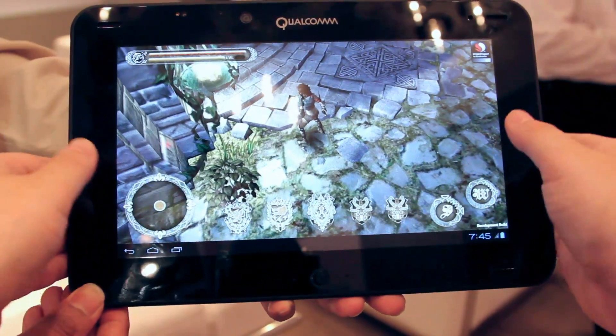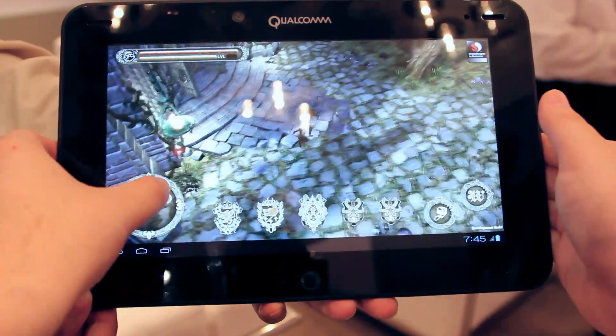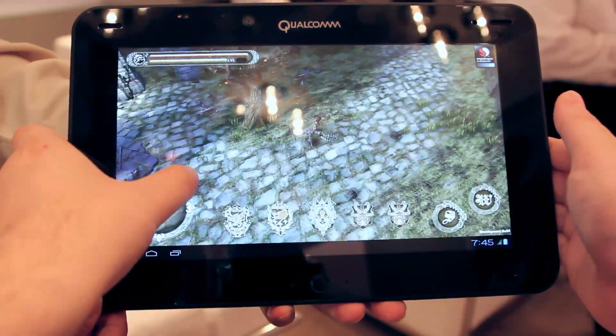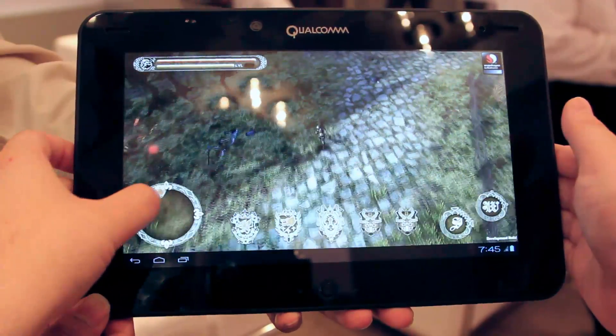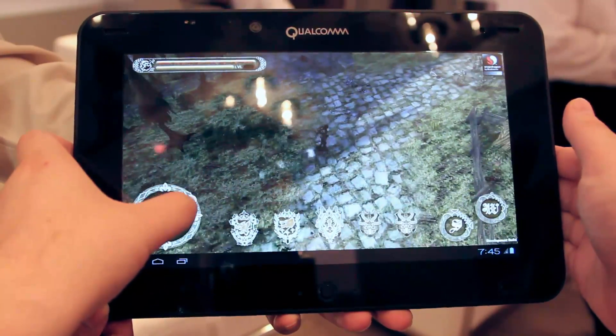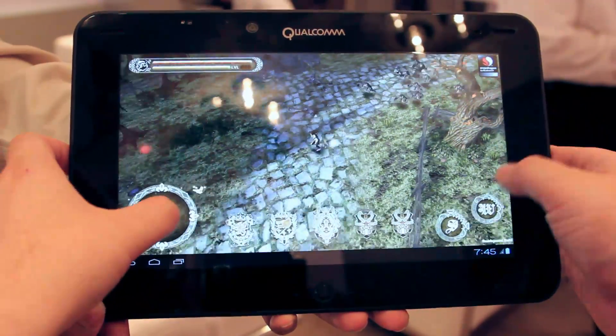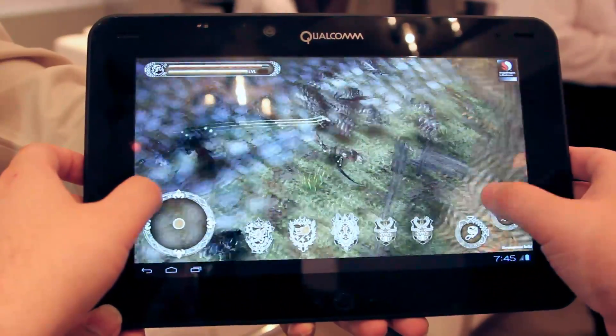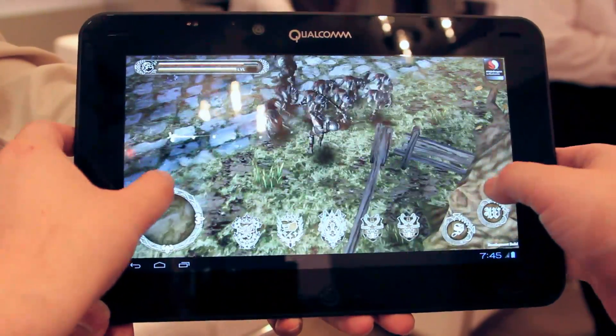This is Sean Hollister with The Verge, and I'm here with Qualcomm and Bari Shapatirata of the Qualcomm Development Group. He works on this mobile development tablet, which has a quad-core APQ 8064 Snapdragon processor inside.